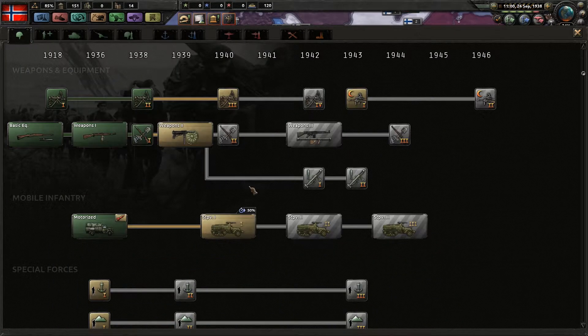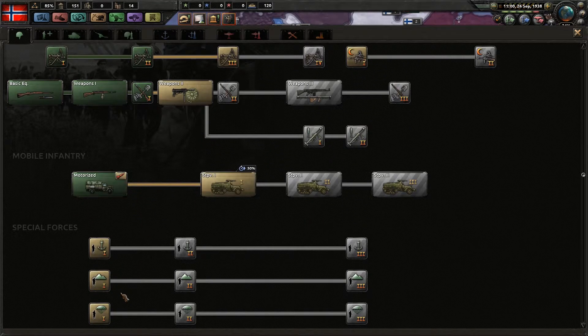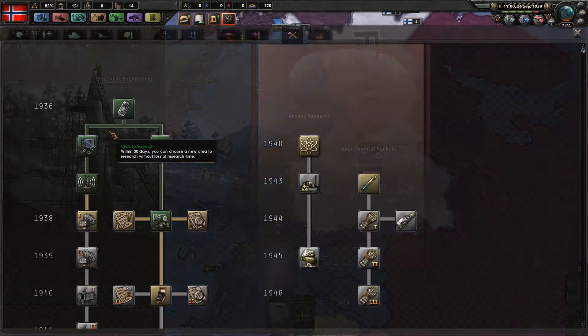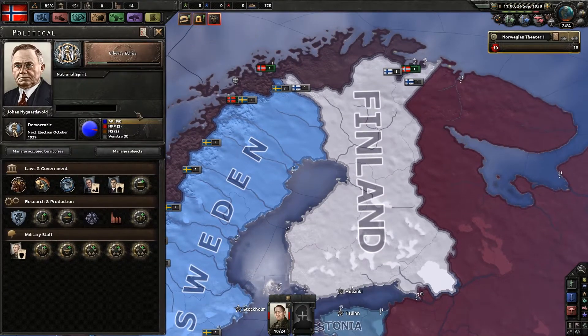No tank research yet, and no research in this slot either. It's very close to 39 so we could nearly start this one. I think I want mountaineers rather than regular infantry. I could switch all my divisions over to mountaineer divisions — it's very hilly terrain after all. I don't have the army experience for it though. Decisions, decisions — let's do it. But let's get decryption and encryption first — we have enough points again.